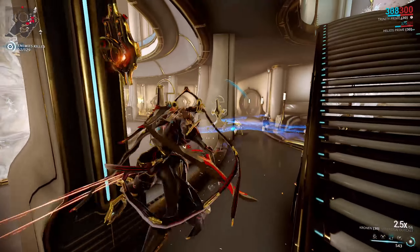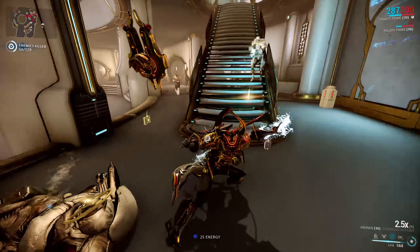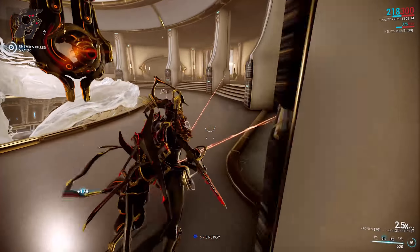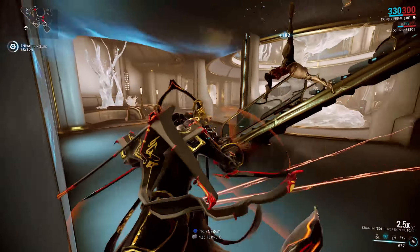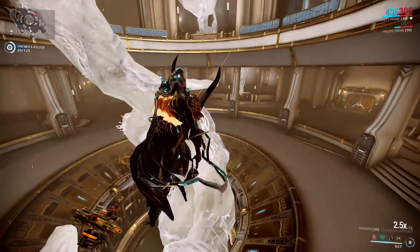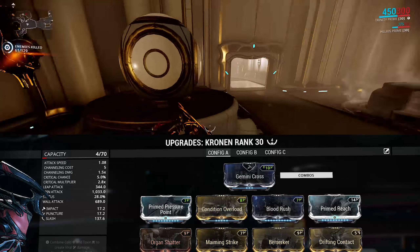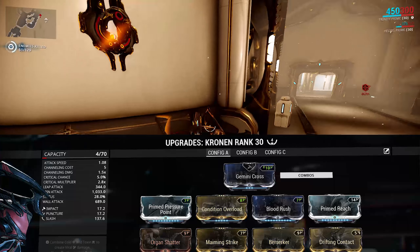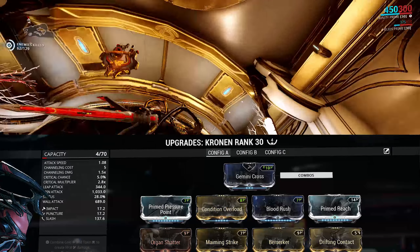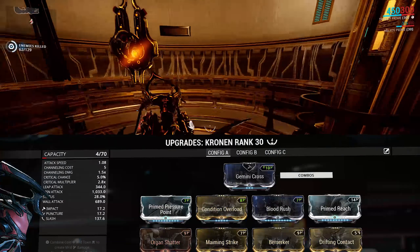In terms of how I'm going to build the weapon, it really depends on how you want to use it. If we're going to take advantage of the slide attack damage, then the crit build would work well, especially because red crit multipliers make up for the low base crit chance. I added two Forma to the weapon, both V polarity. Because we don't need to care about the stance for slide attacking, I've got Gemini Cross in there for extra capacity, then Prime Pressure Point, Blood Rush, and Drifting Contact for crit chance and the combo multiplier. Maiming Strike brings crit chance up to 95% on the slide attack, Condition Overload helps boost damage when we proc — which happens about 30% of the time — Organ Shatter for crit damage, and Primed Reach to help land those slides.